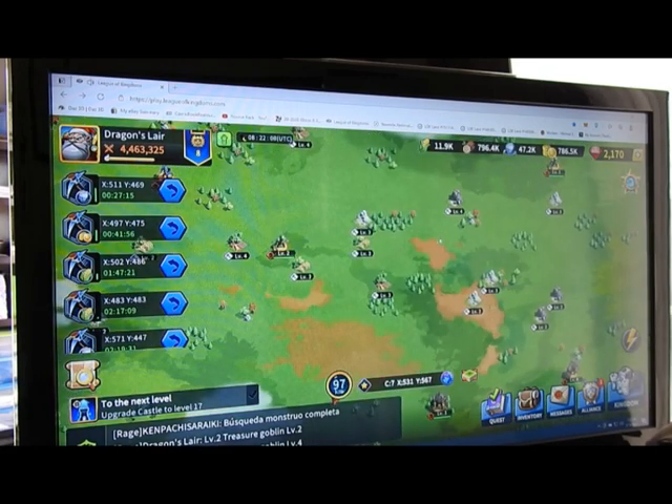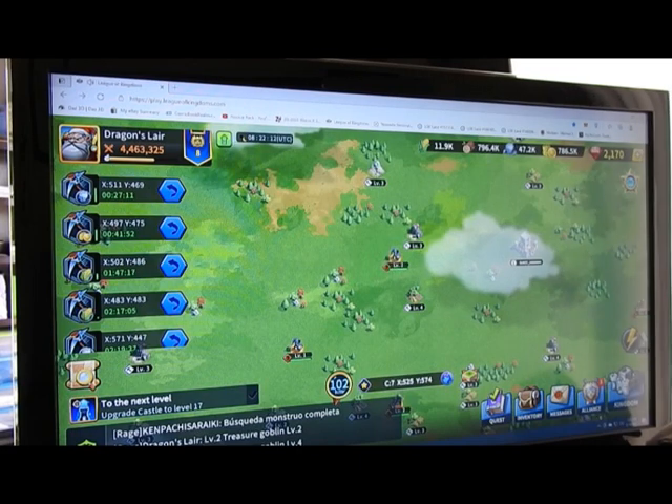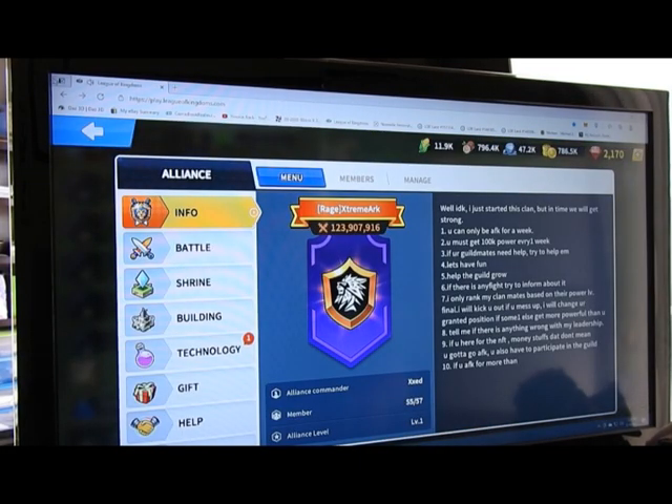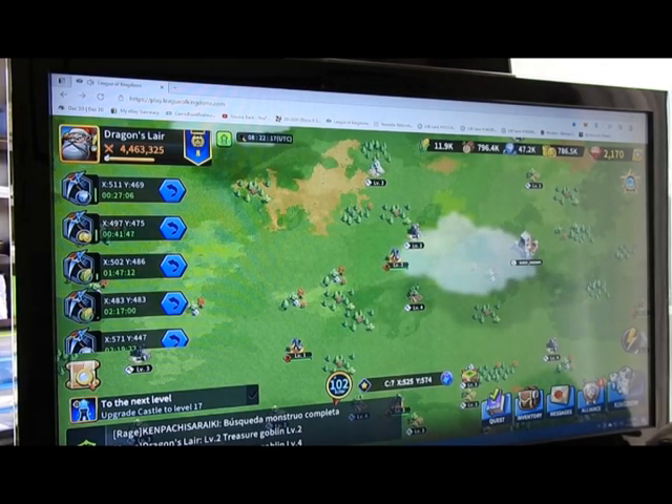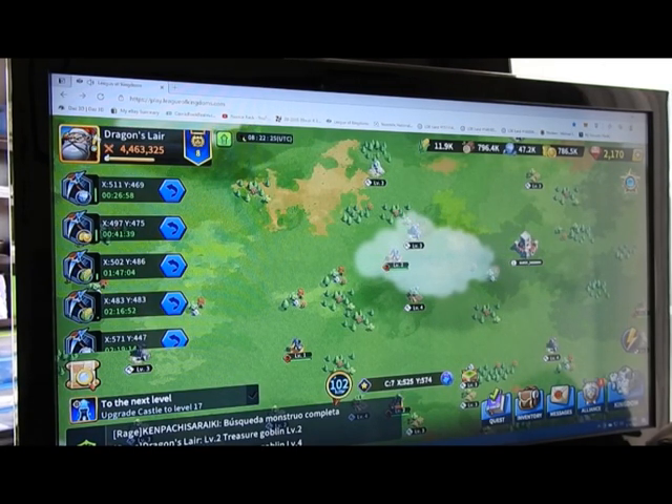So that's one big tip: doing the monster search. Constantly using your action points so you're constantly bringing in more resources — every monster you kill. And the higher ones you can take out, the better, because they give you more resources to build.